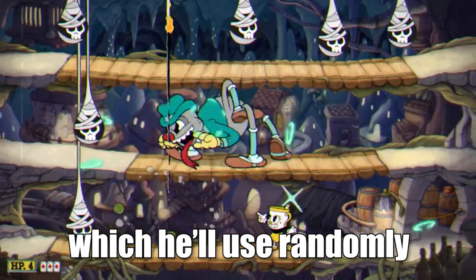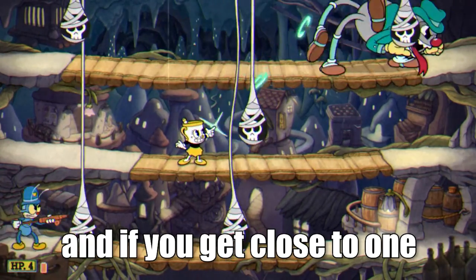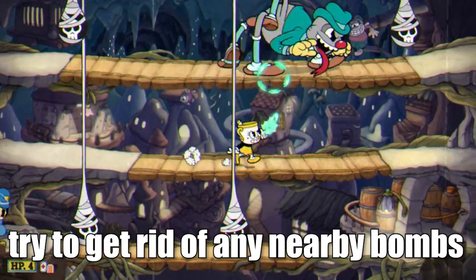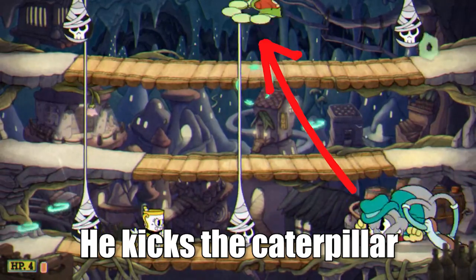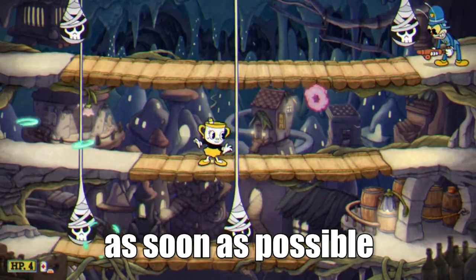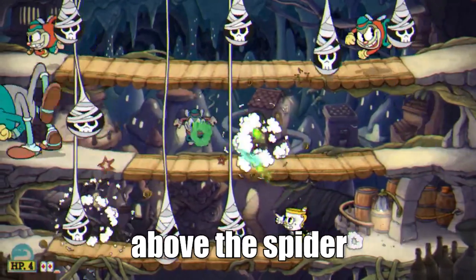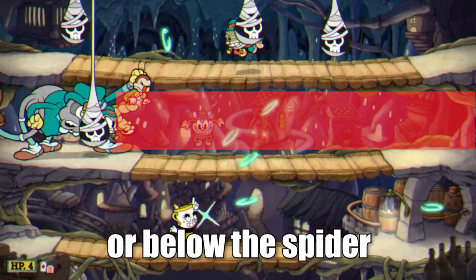The spider has three attacks used randomly. The first is the spider bombs — he'll hit a button which drops a number of bombs on the map, and if you get close to one, it'll explode. You can either walk close and walk away, or get close and dash through to avoid being hit. When you have a free moment, try to get rid of any nearby bombs so the map doesn't get too cluttered. The second attack is the caterpillar man — he kicks the caterpillar in a diagonal motion that continues to bounce off the ceiling and walls. This thing needs to be shot down as soon as possible; you can take it out with a few shots from the Roundabout, or blow up a nearby bomb. Standing directly above the spider when he kicks the caterpillar will hurt you, so the safest places to stand are in front of or below the spider.